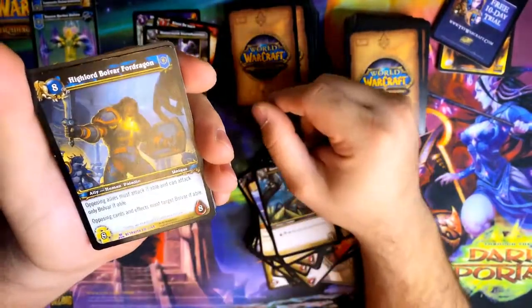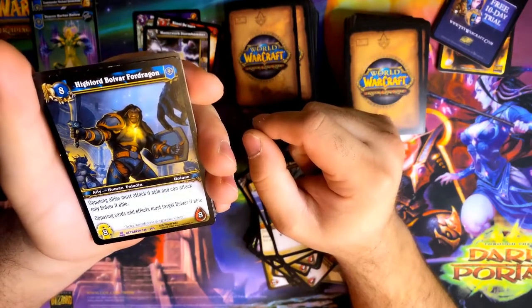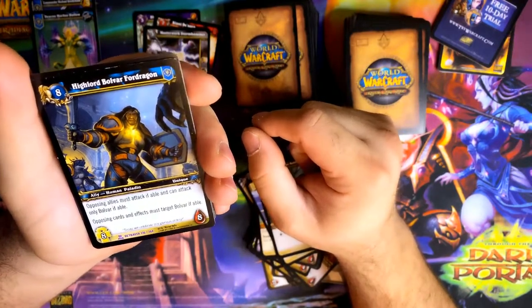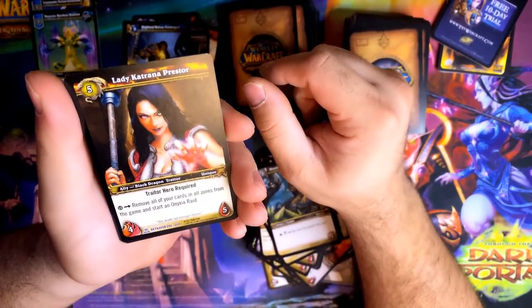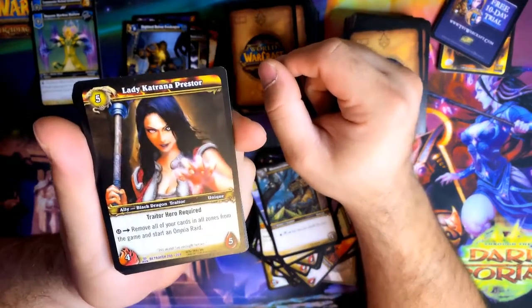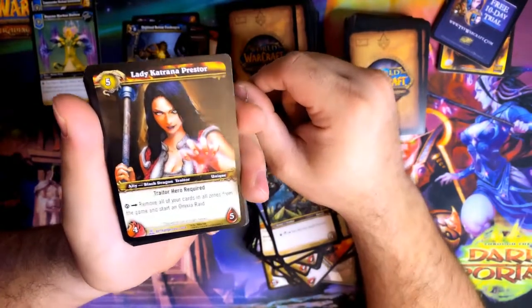Hylor Bolvar Fordragon — an epic! Nice. Was not expecting this card. Opposing allies must attack Bolvar and can attack only Bolvar, so he works like a proper tank. Opposing cards in fact must target Bolvar if able, for both attacks and abilities. Nice. I know I don't have that one. Lady Katrina Prestor — another epic. Onyxia! Traitor hero required — interesting, very interesting. Remove all your cards in all zones from the game and start the Onyxia raid.